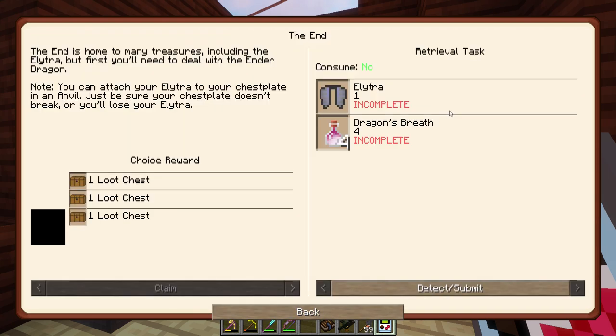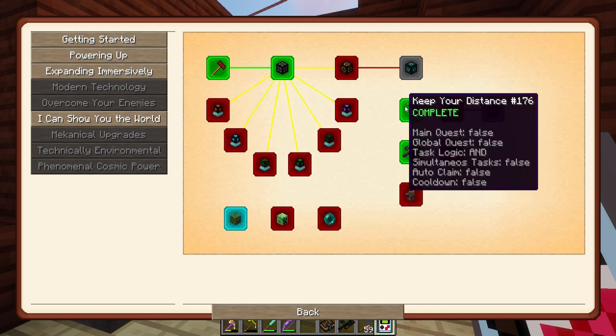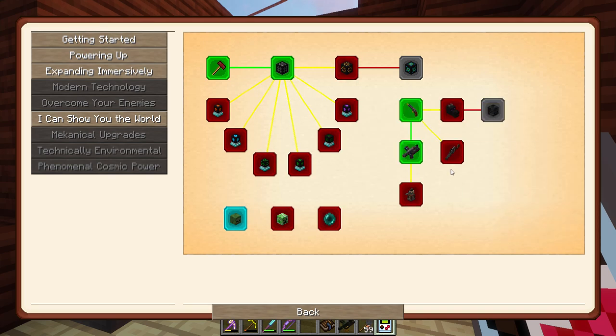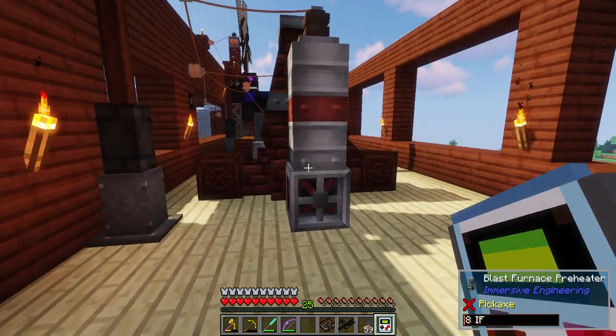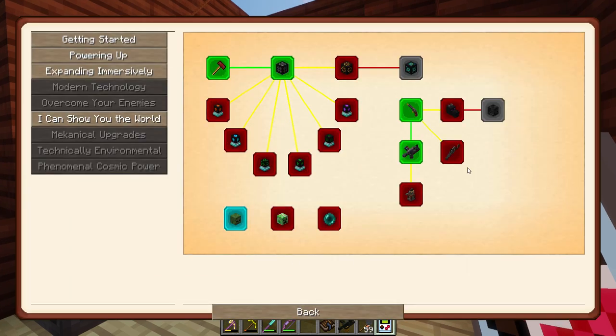Oh — you have to get an elytra and four dragon's breath? Ouch. The end is home to many treasures including the elytra, but first you'll need to deal with the ender dragon. Note: you can attach your elytra to your chest plate in an anvil, but be sure your chest plate doesn't break or you'll lose your elytra. That's very interesting — I have no idea how an Enderman would react to a chem thrower or how a dragon would react to a pistol. I'll probably need some way of getting to the end at some point, but not today.